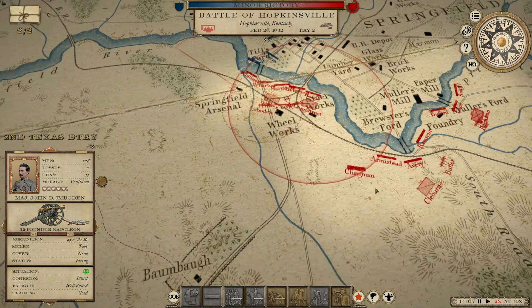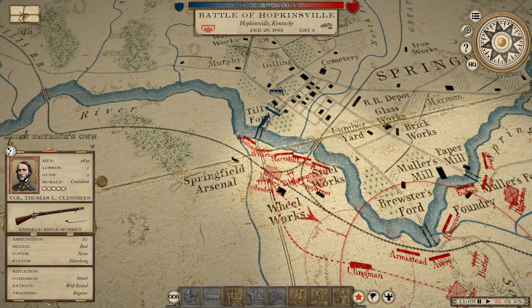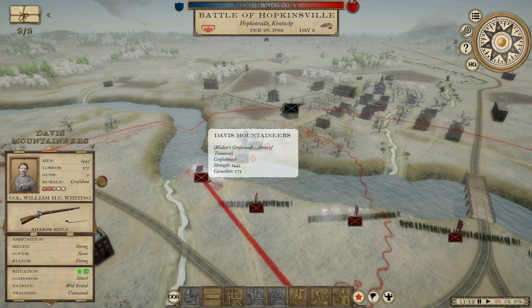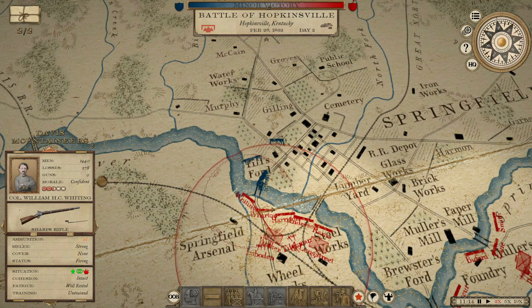We're going to hold these guys right here and keep them as a reserve. Since he's pulling back, he may be shifting over this way. Here comes Sweeney — he's reformed and going to try another go of it. At some point I may pull the Davis Mountaineers out and shift everybody over. They're down to 26 rounds; they've got those Sharps rifles so they fire fast, but they run out of ammo fast. He's definitely going to try and cross again.